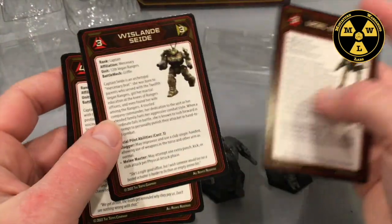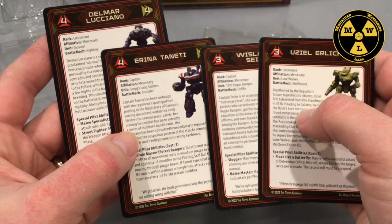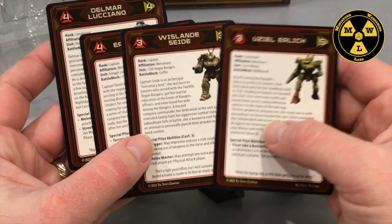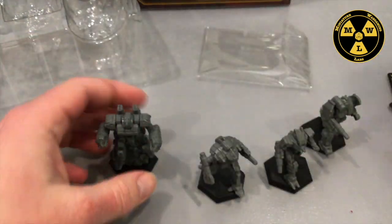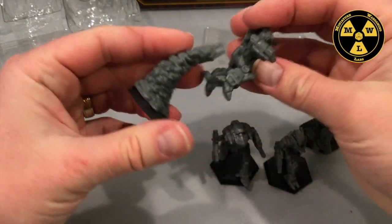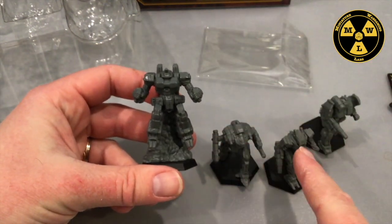Those are all the red pilots. They have different mercenary units — 12th Vegan Rangers. Red and black it is.